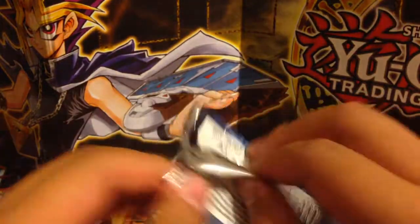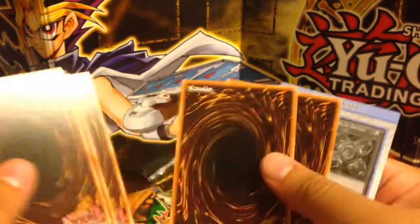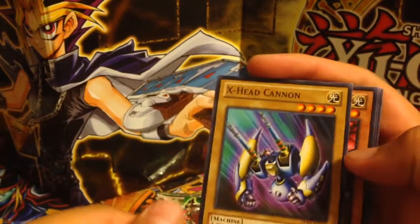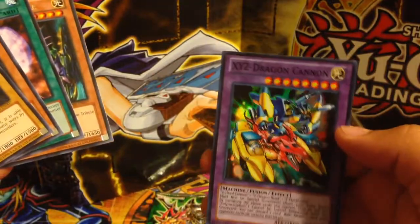Last Duelist Pack Kaiba — let's see if we can get anything good. X-Head Cannon, Y Dragon Head, Magic Reflector, Kaiser Seahorse, and XYZ Dragon Cannon. Cool.